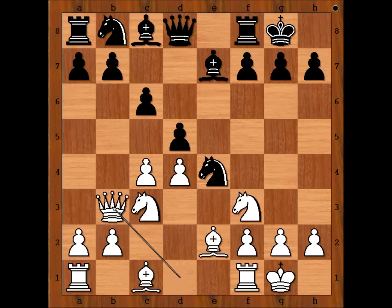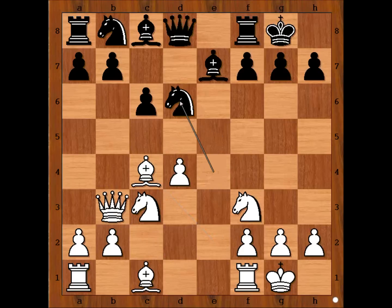Queen to b3, putting pressure on the pawn on d5. d takes on c4. Bishop takes on c4. Knight to d6 attacking the bishop. Bishop to d3, of course, preserving the bishop here.